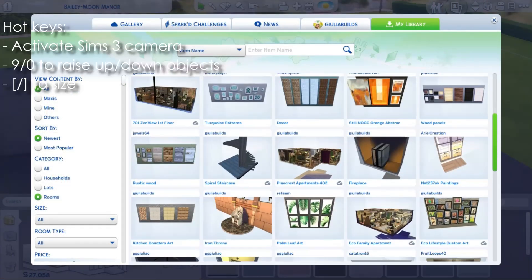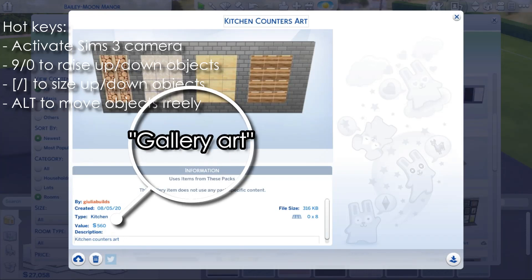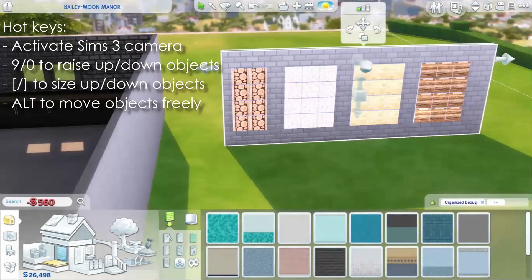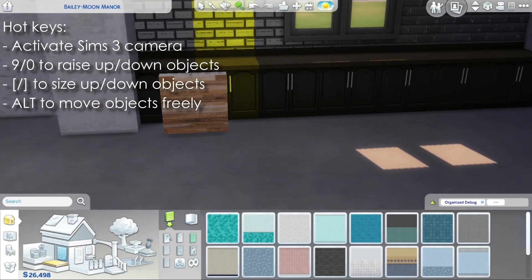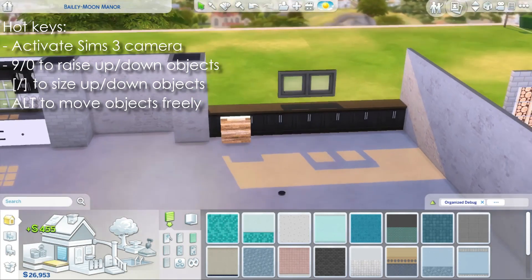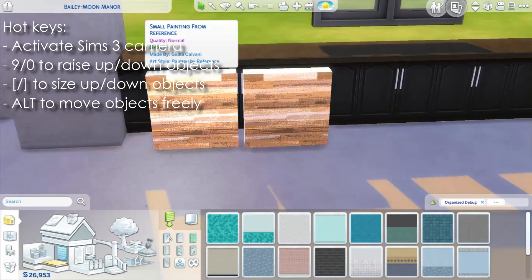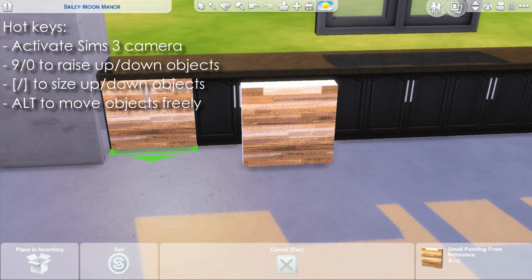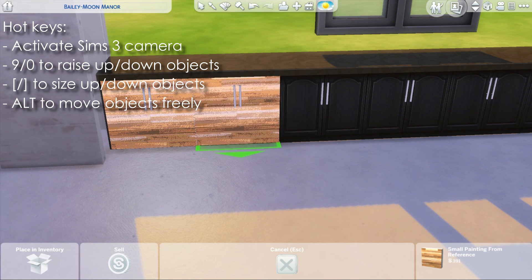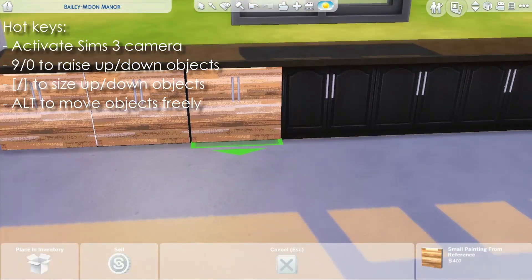For this second kitchen we are going to do the same exact thing, but with a difference: instead of using a blank canvas — a white painting from the debug menu — we are going to use some gallery art. Gallery art is no-CC art that our Sims can paint themselves, and it's really, really cool.